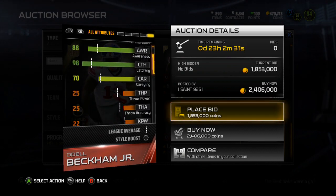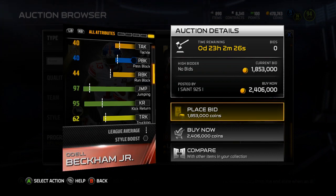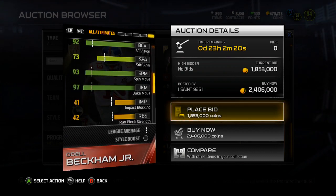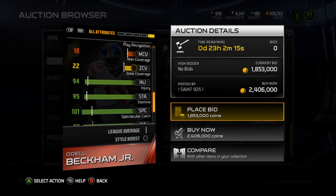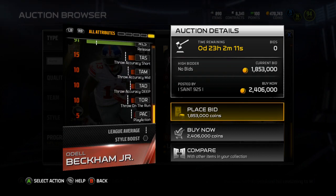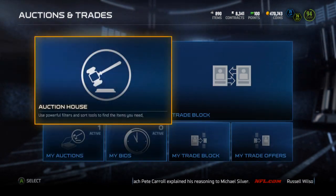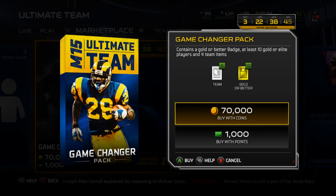Acceleration is a 97. Carrying is a 70, so a hit stick may knock the ball loose from him. 97 Jumping, 95 Kick Return, 94 elusiveness. He's got really good spin and excellent juke move. I think that's all that matters — pretty much two really solid cards. I'm not quite too interested in picking either of them up, but let's go ahead and buy my one Game Changer pack.